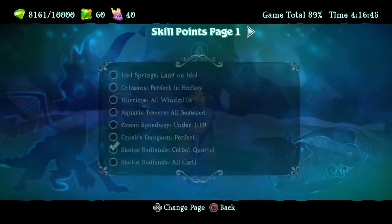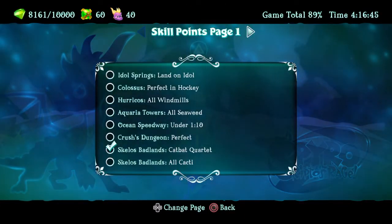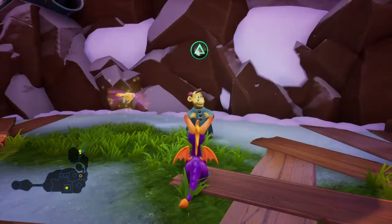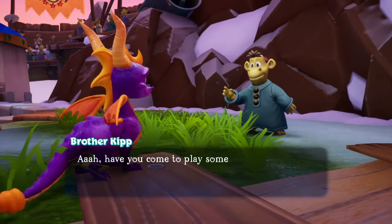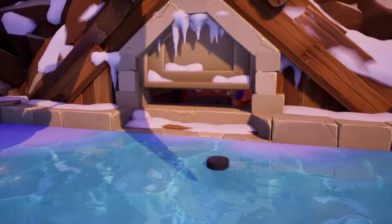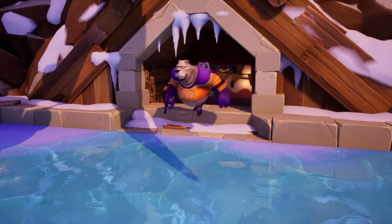Okay guys, I'm going to be showing you how to get the Colossus perfecting hockey skill point. Once you have the first orb playing hockey, you have to face off against someone else. You need to get five goals in a row in order to get the skill point.